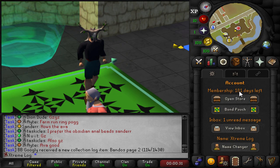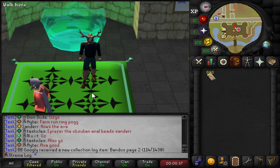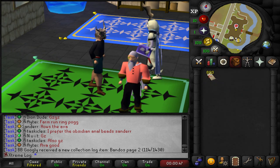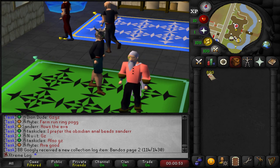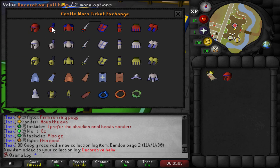We have the 800 Castle Wars tickets and the account is now a member - I put six months of membership on it because I'm going to be here for a long while. We have all the tickets we need to buy literally everything Lantis has to offer, and this is going to spam the clan chat with 39 new items on the collection log. First let me turn off my plugin so I don't hear my voice 39 times. Here we go - let's trade Lantis and get literally everything in the shop one by one.